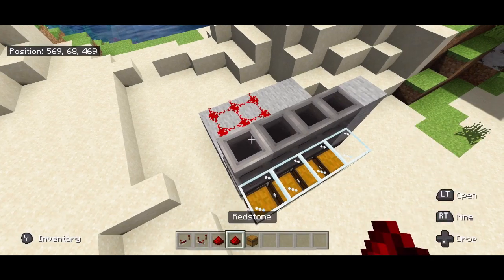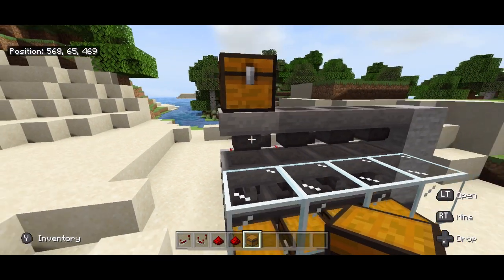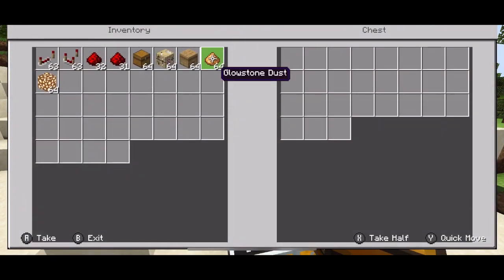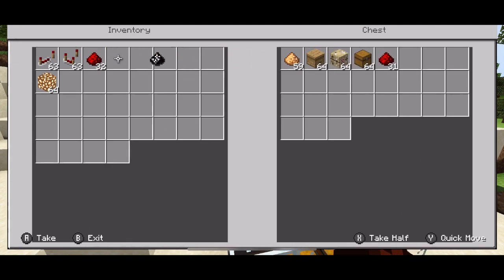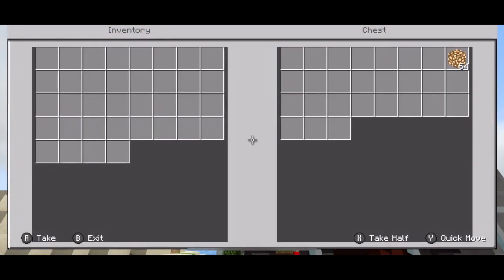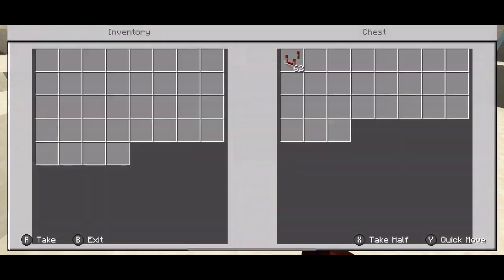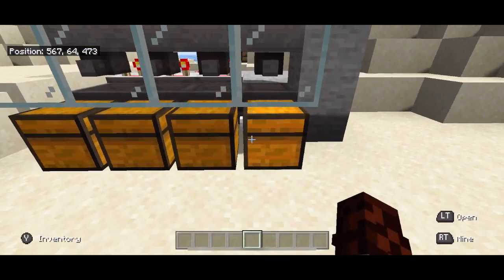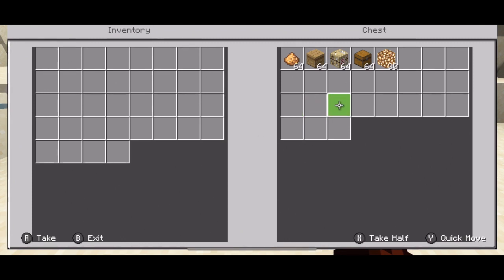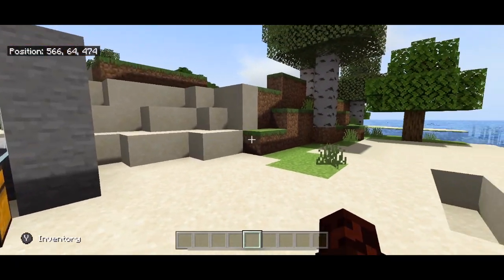Lastly, I'm going to take a chest and place it right here on top of this first hopper. I'm going to open up this chest and throw a bunch of items in and see if this thing works. This thing is finishing up with the last item, and you'll notice that all the other items got sorted through as they should be, and all the overflow items are here in this chest.